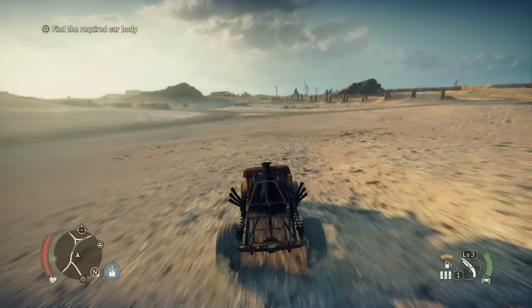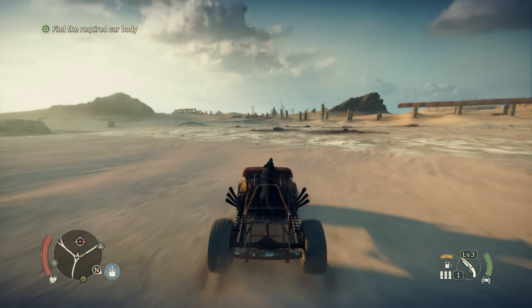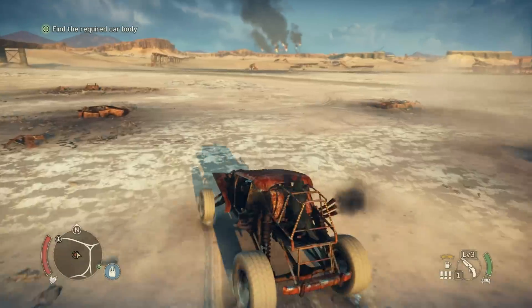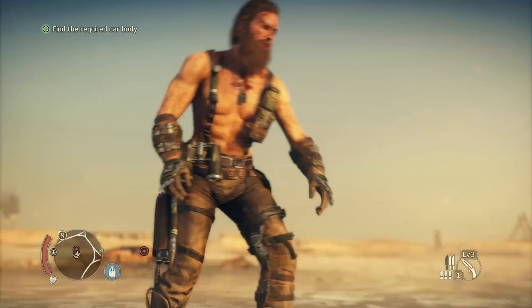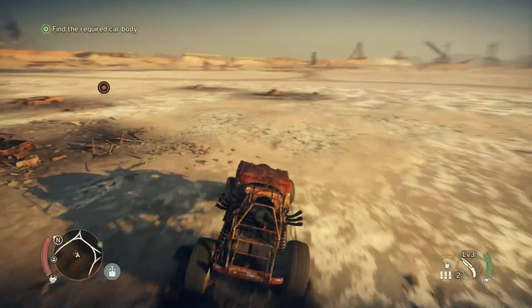You can just drive around with the buggy, but you can't disarm these things without the dog, and you need the buggy to get the dog. As you drive around, the dog will be pointing in the direction these things are and they'll pop up red like that. So jump out and disarm them — there's typically three per minefield, I haven't found more.